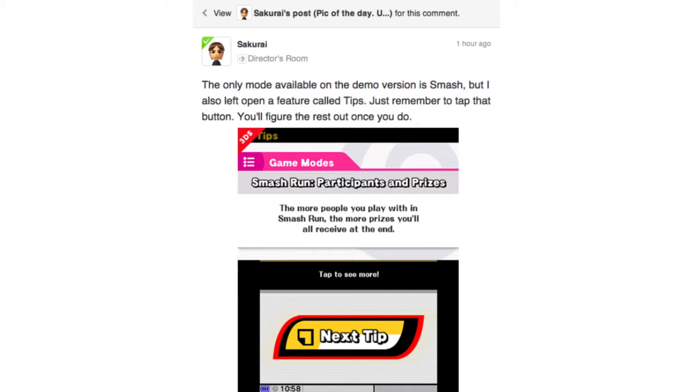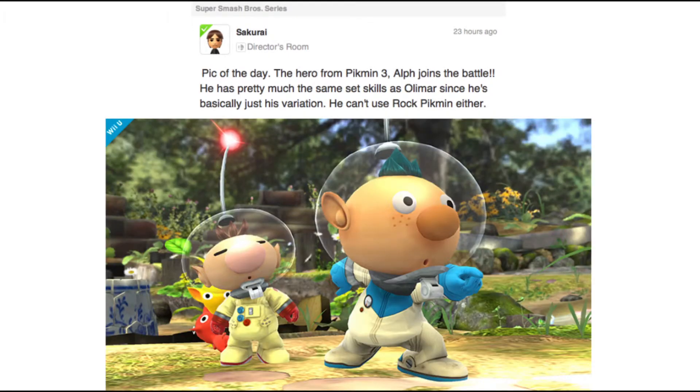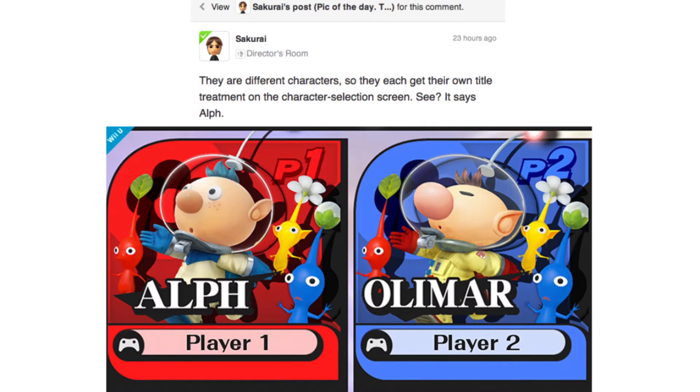Let me calm down and finish the rest of this week's posts. On Thursday, we got a new alternate costume, this time for Olimar. The hero from Pikmin 3, Alph, joins the battle. He has pretty much the same skill set as Olimar since he's basically just his variation, and he can't use Rock Pikmin either. They are different characters, so they each get their own title treatment on the character selection screen — it says Alph. That's pretty cool. Way to save a slot on the character selection screen just by making Alph an alternate skin. In Sakurai we must trust.